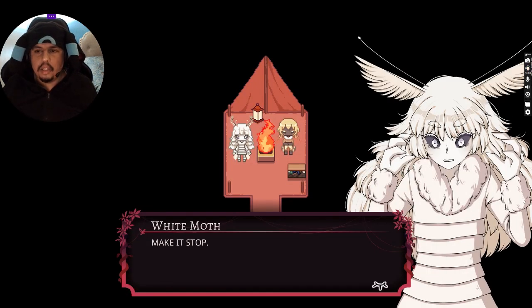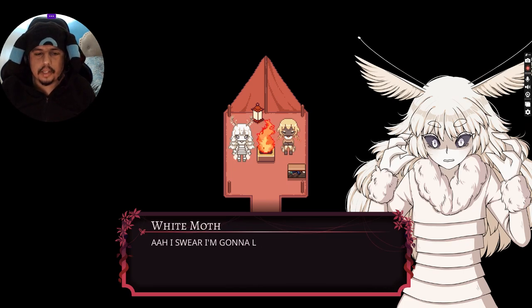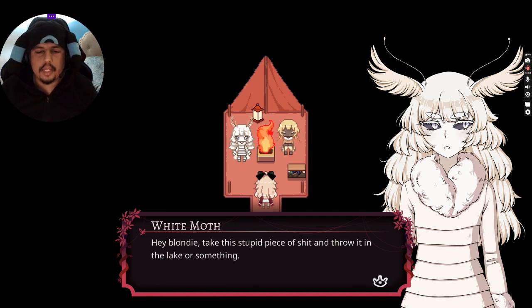In the house. White moth — make it stop. Shut him up. Yellow moth — I can't. I tried everything. Useless. I swear I'm gonna lose it. Someone else came. Hey blondie, take this stupid piece of shit out and throw it in the lake or something. Squash it, strangle it, eat it — I don't care what you do. Our baby brother here has been crying nonstop for the past few days.